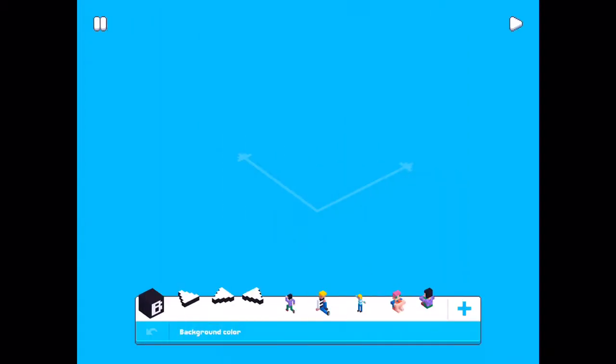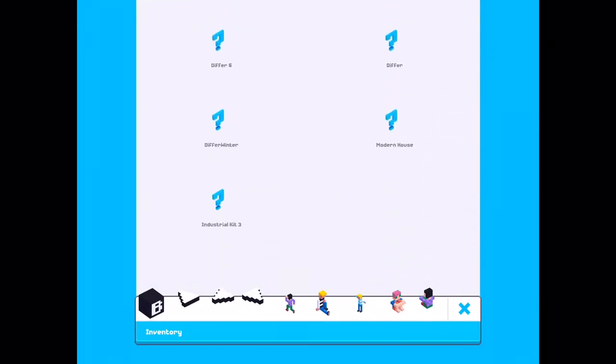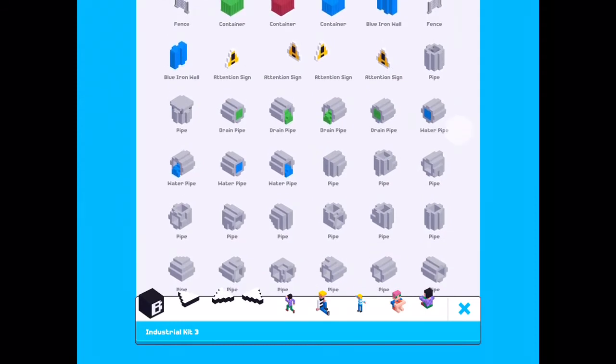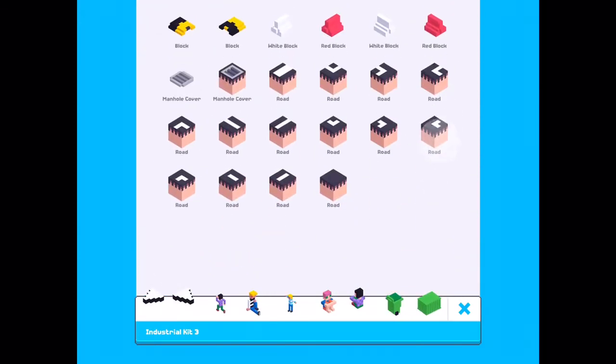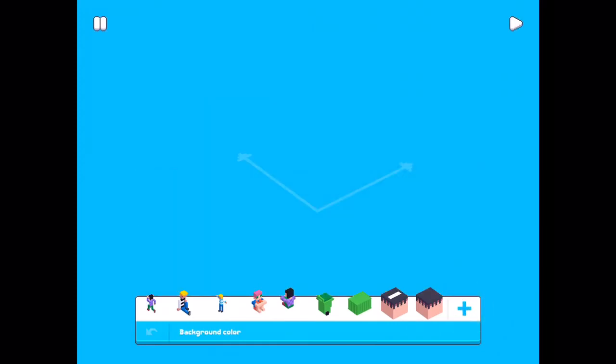Back to this empty level. Let's find the industrial blocks. Press plus and look at the bottom — Industrial Kit 3, it's a copy of number 2. Press it and here are all the blocks you got access to. I try this trash can, container, and I will start with a road. Now I can start building.